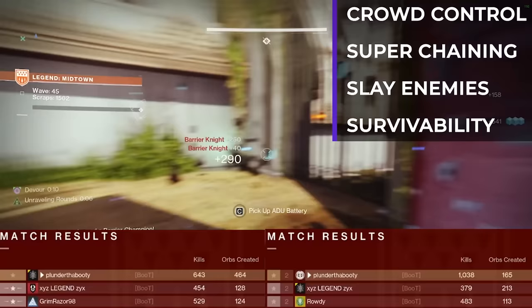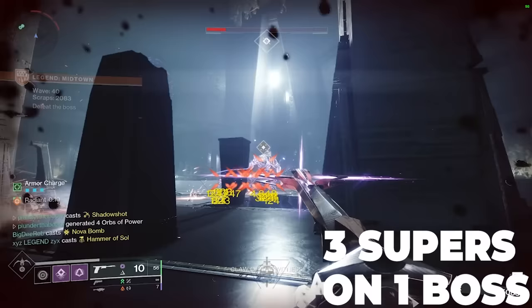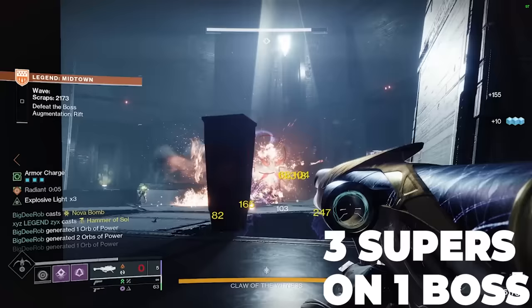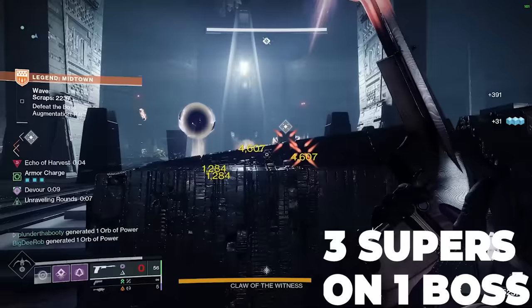These are the types of builds you should be running if you're looking to complete Onslaught with random LFG groups, because you're going to need to do a lot of the heavy lifting for them. But that's okay as long as you get a build set up properly, and that's what I'm here for. These are the types of builds I'll be focusing on over the next few weeks, and I don't think there is a better build to start with than the Void Hunter that provides infinite supers.